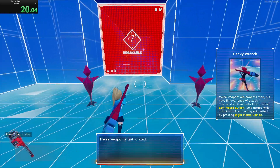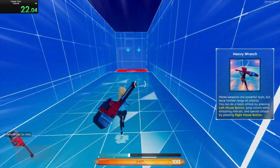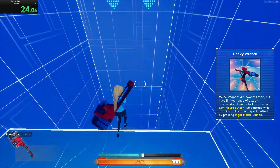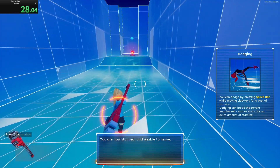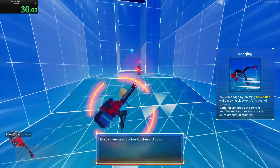Basic movement training: melee weaponry authorized. You are now stunned and unable to move. Break free and dodge further attacks.